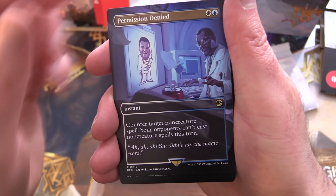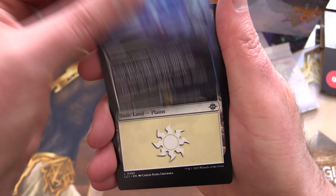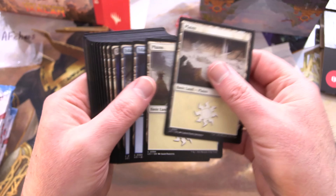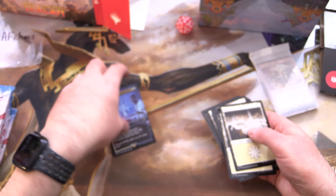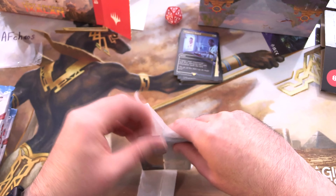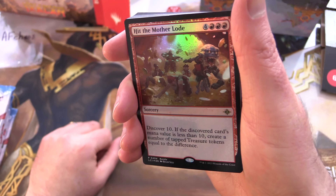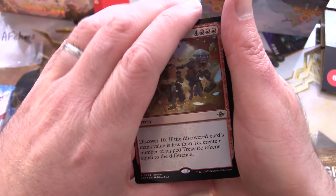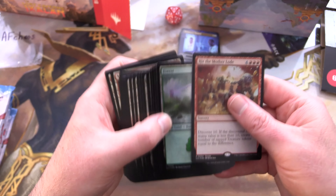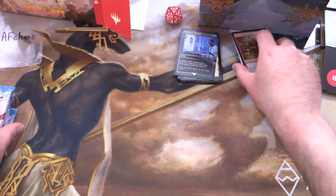That's fun — 'Ah ah ah, you didn't say the magic word.' Then we've got some basic lands, and the other promo — I think this is pretty much gone down to bulk at this point. We've got a foil 'Hit the Mother Lode' and a whole bunch of foil lands — all of those are foil.